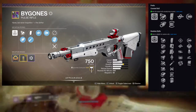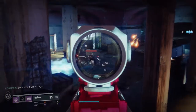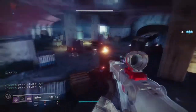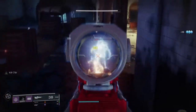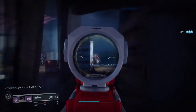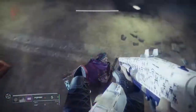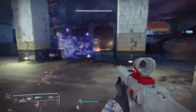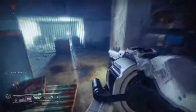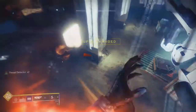You can get perks like Rampage, Kill Clip, High Impact Reserves, Opening Shot, and Rangefinder for the first column. For the second column: Full Auto Trigger, Outlaw, Head Seeker, Slide Shot, and Under Pressure. For me, a good roll would be Rampage or Kill Clip with Full Auto Trigger or Outlaw. This is mostly for PvE. The only reason I'm recommending Bygones is because it's easy to use and easy to get.